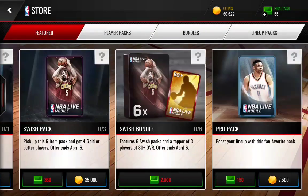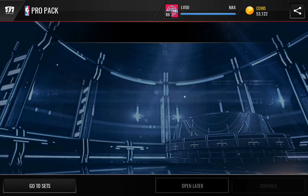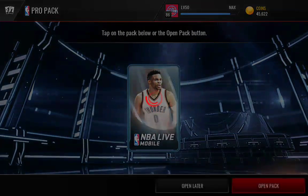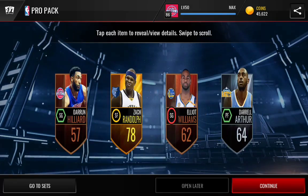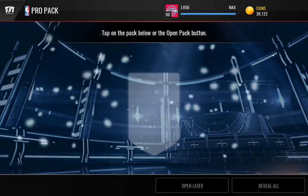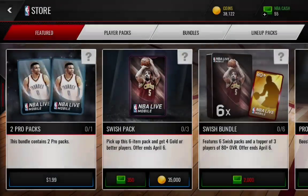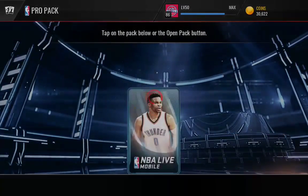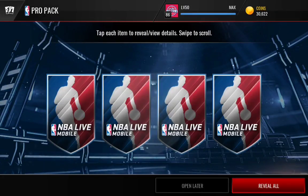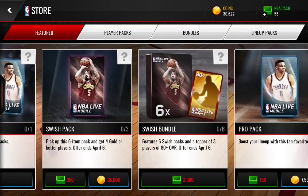Taj Gibson. I'm gonna try a new technique where we press the ball at all... and we get a Zach Randolph — trash player. Ooh, Trevor Ariza — nice! I'm always saying that could be better for my team. So these pro packs right now are pretty dry, not doing so good.